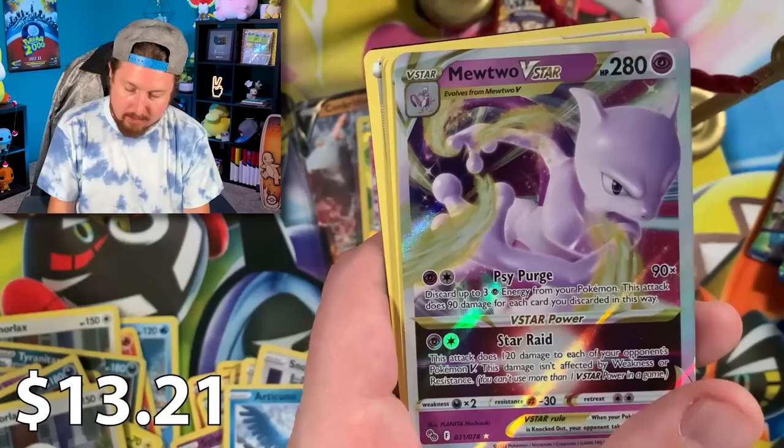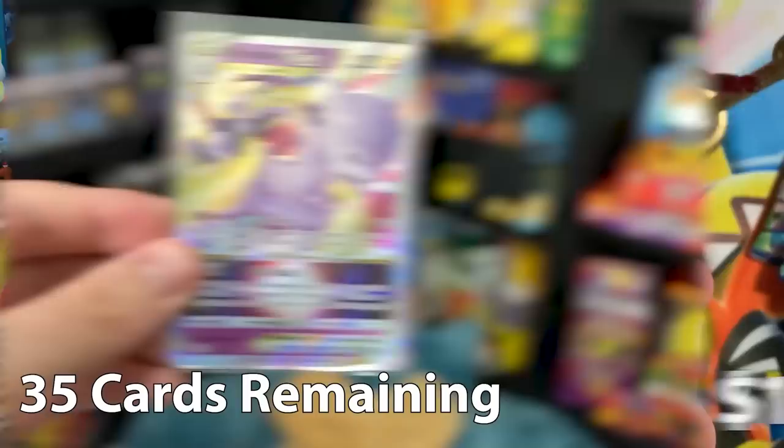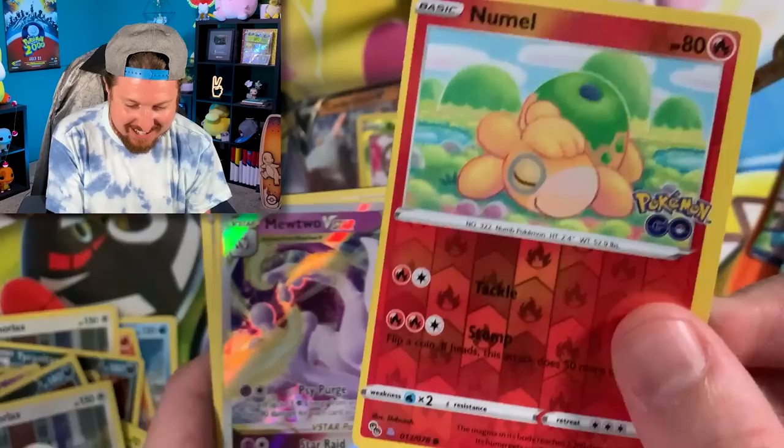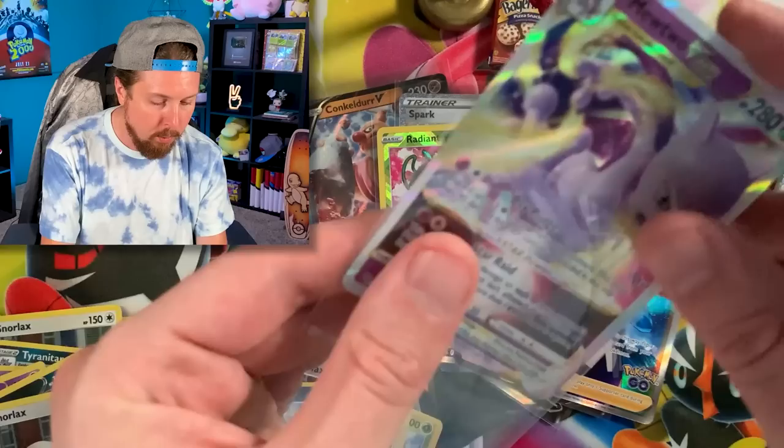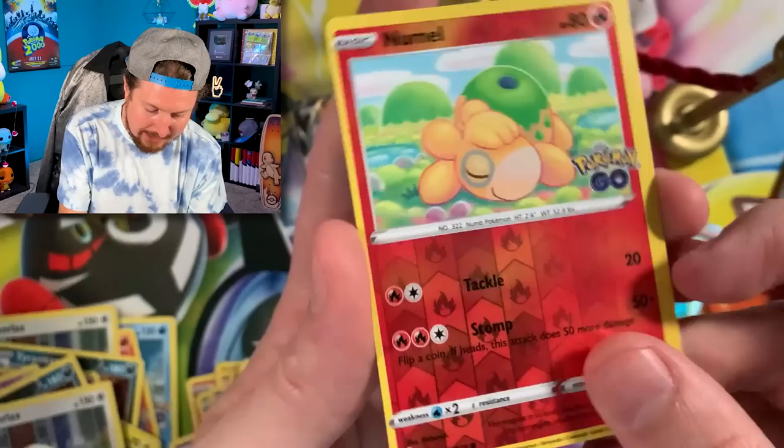We got Spinner Rack, Slowpoke, Numel — we got Mewtwo V Star, Breaking Family! And wait — that is a Ditto! I didn't think it was but it actually is a Ditto. Mewtwo V Star — we needed this for the binder. Let's go ahead and peel the Ditto — you've actually never seen the Ditto peeled yet. Here we go!